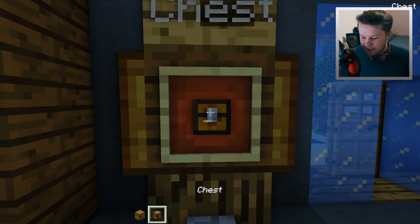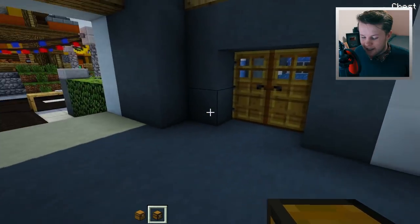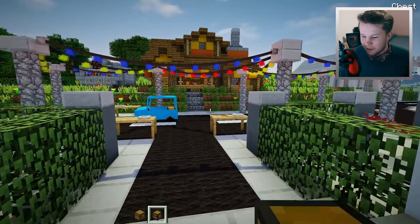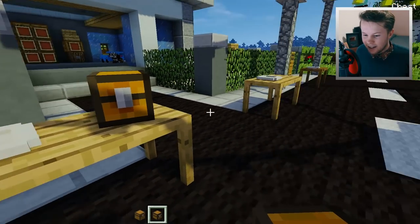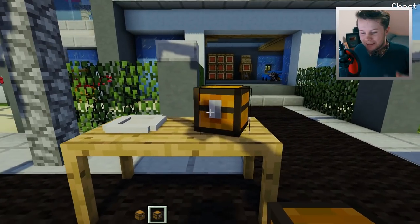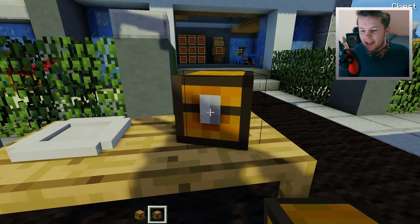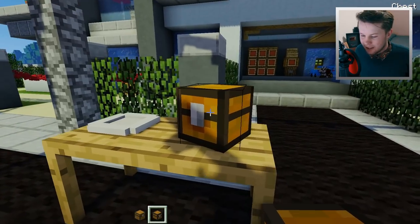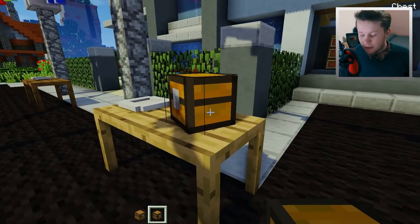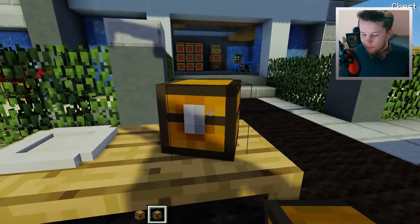Let's grab that out. We've got a mini chest on us right now. We can go ahead and actually place this down — have a look at this. This is no mods at all. This is simply just a player head which has a custom tag on it which gives it a custom texture. I'm not entirely sure how it works, but as you can see, we've got a little mini chest here.